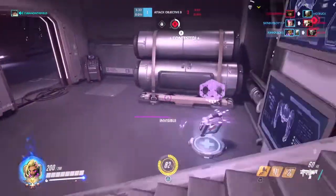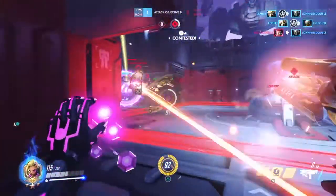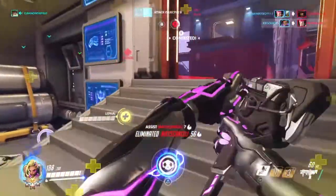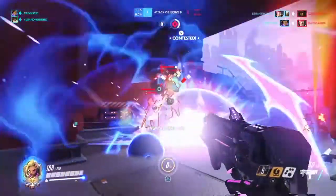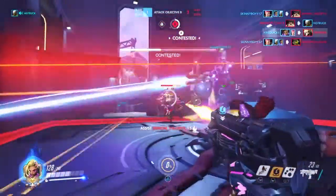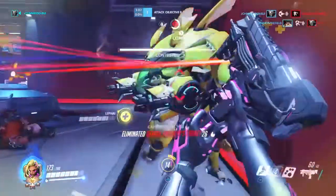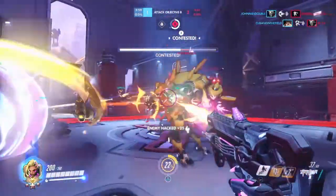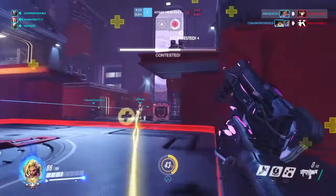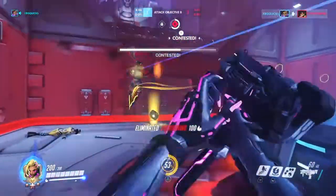Who should you EMP? Anybody and everybody you can — that's the simplest answer. You want to get as many people, health packs, and whatever else you can inside that EMP. Best priority targets are those with shields like Zarya and Zenyatta since it removes a large chunk of their health pool. Next are the tanks, which become big targets for your team to farm ults off of. Then flankers like Tracer and Genji become easy targets. And of course pesky healers like Mercy — you don't want her getting that rez off.